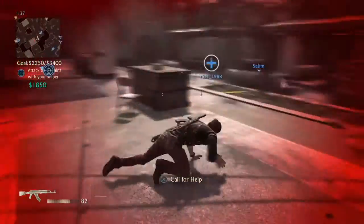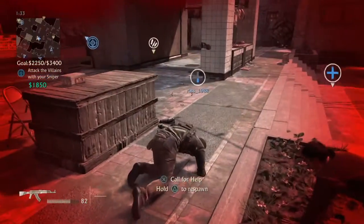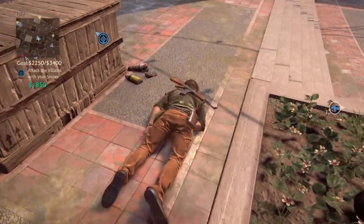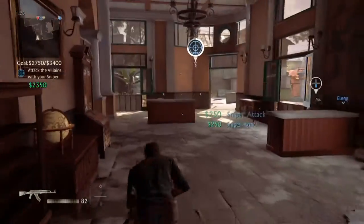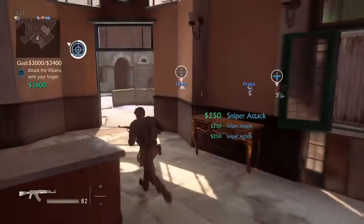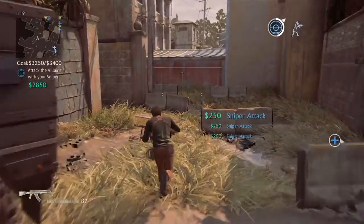Like I said, I'm pretty sure it's not about the sniper killing the opposing team. Any sort of attacks — whether they finish the job or not — seem to give you $250. Which, like I said, is what makes this level so ridiculously easy.